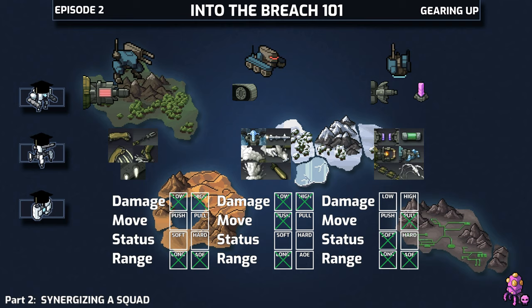Smoke Bombs or Boosters would be a solid choice here as well. As you get to island three and onward, the Defense Mech becomes a great candidate for a plus-one reactor pilot and then slotting in a cross-class weapon.